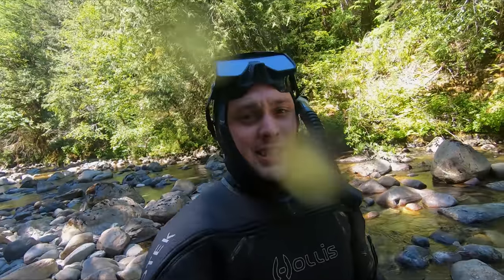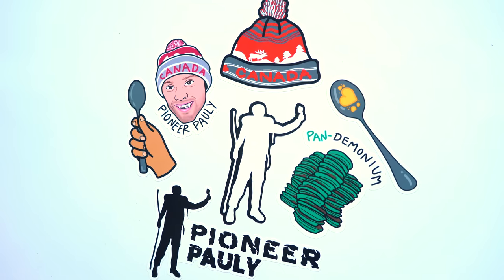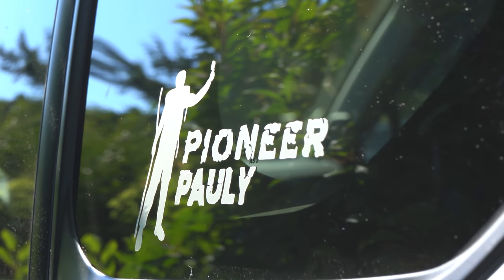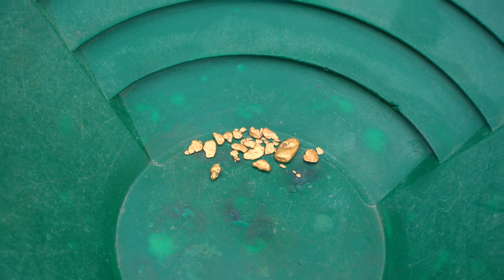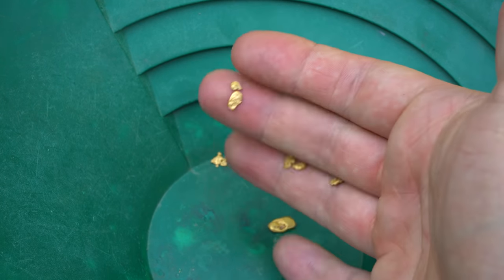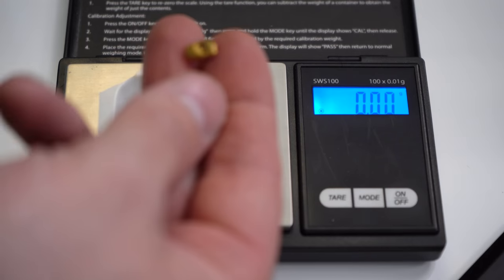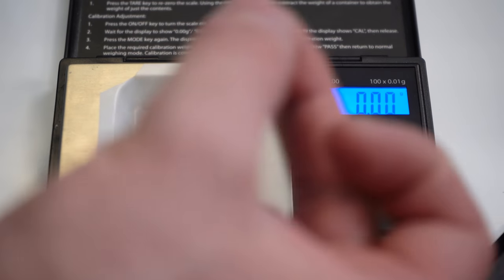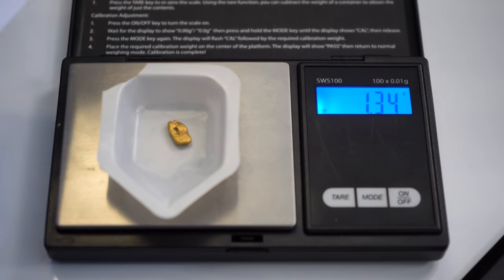All right, that is it for me. So before I show you the gold I just want to announce that I have some new merch available in the store, which includes all kids sizes, a new batch of stickers, and also some vehicle decals — which inevitably means that your car will go faster. Now here's the gold that we found at nature's candy store. I am super happy with this — it's not every day you get to find this kind of gold in the river. Let's begin by weighing our biggest piece: 1.34 grams.